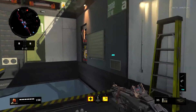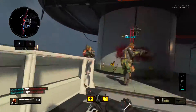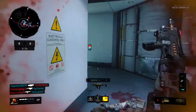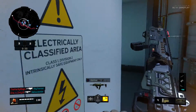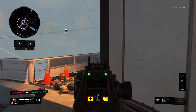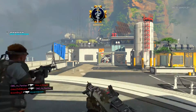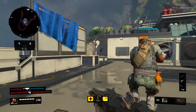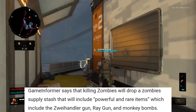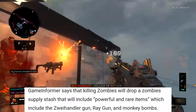The very first thing that I want to talk about is zombies in Blackout. Now we know zombies is in Blackout — we all know that zombies will be a part of Blackout. Apparently there will be AI zombies and when you kill zombies it will drop a zombie supply stash, which is pretty freaking cool. What does that supply stash include? Well, it says powerful and rare items which include the Zwei Handler Gun, Ray Gun, and Monkey Bombs.